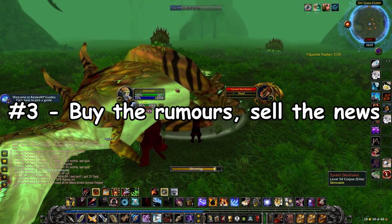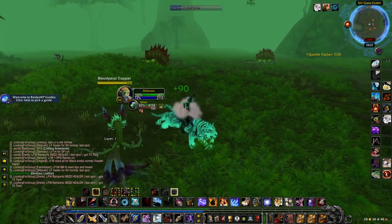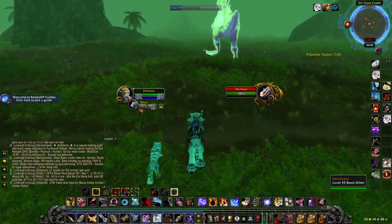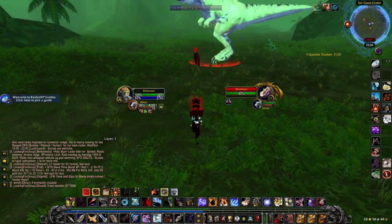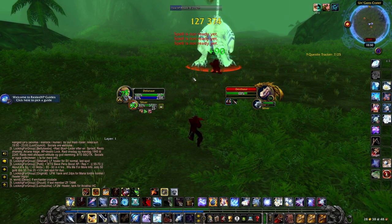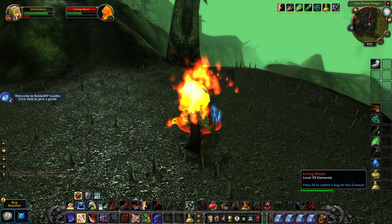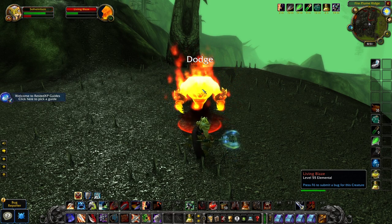Strategy number 3: buy the rumors, sell the news. Basically, invest in Phase 4 items about a month before Phase 4 comes out, but instead of holding the items until Phase 4 actually releases, sell them when the release date is announced. People like to prepare in advance and will panic buy what they don't have once there's a deadline. We saw this in Phase 4 of Classic WoW where Mooncloth went up about 500% in price when Phase 4 was announced, but it actually went down at release because people had already bought the Mooncloth they needed. The all-time high for Mooncloth was actually the day Phase 4 got a confirmed release date.